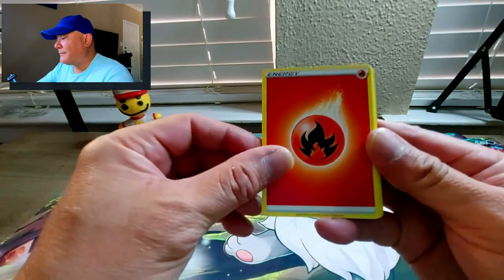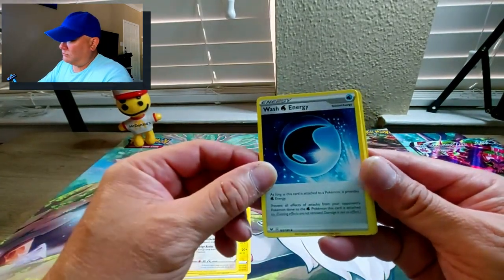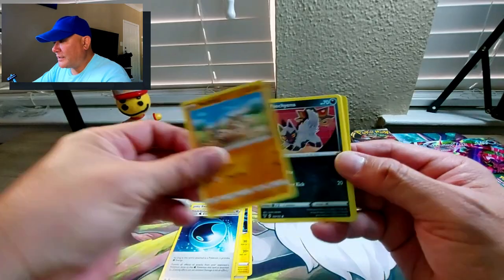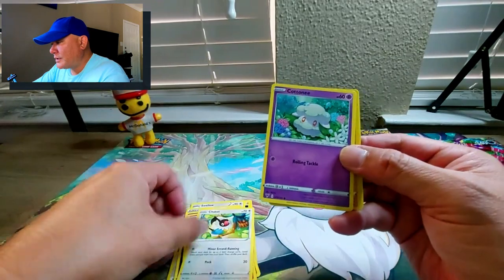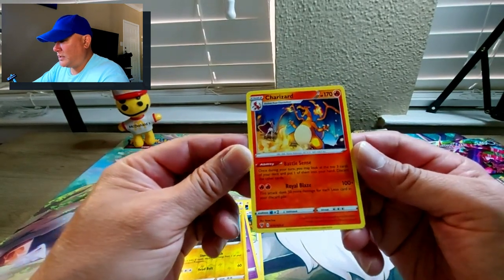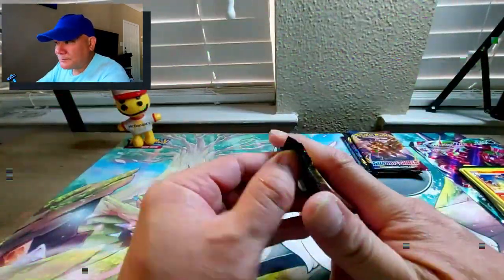Vivid Voltage with Celebi - there's a fly around here somewhere. Fire energy, Galvantula, Wash Energy - a special energy card - Mudkip falling down, Pincurchin, Charmander, Chatot, Cottonee. The reverse holo is an electric type and then a Charizard as the regular rare - sweet!